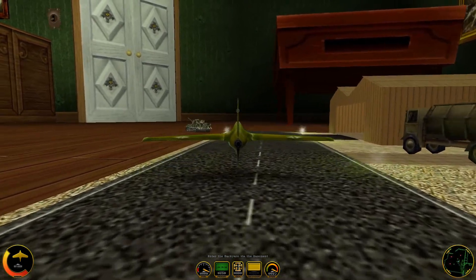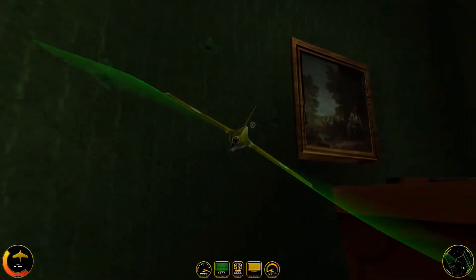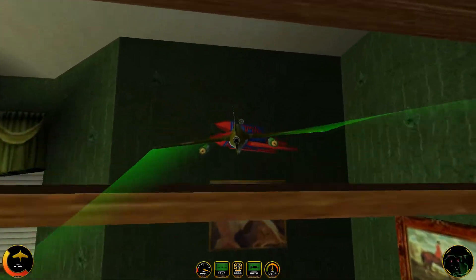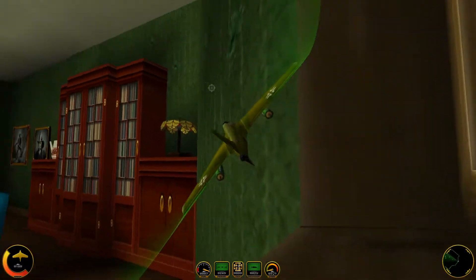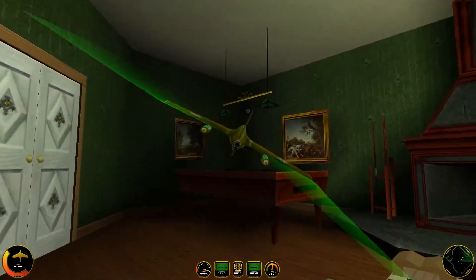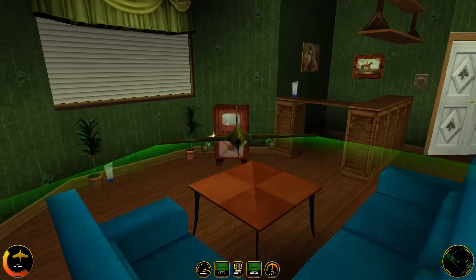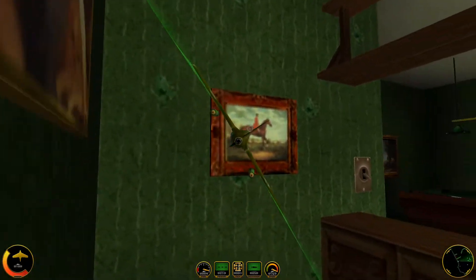All right, so first of all we'll go ahead and take off, and you'll hopefully be able to see the one difference the Comet has over the 262 — the guns don't fire from the center like in the ME-262. I'm not entirely sure this is historically accurate, because I could have sworn the Comet historically had guns that fired straight from the nose, but I might be wrong on that. That is the one notable difference between the two aircraft.